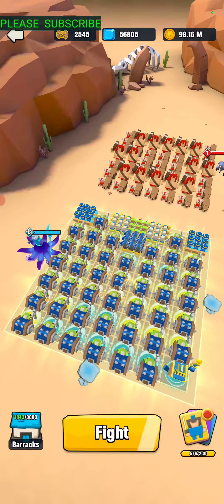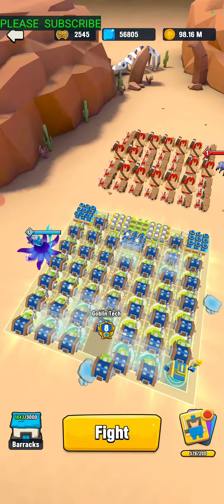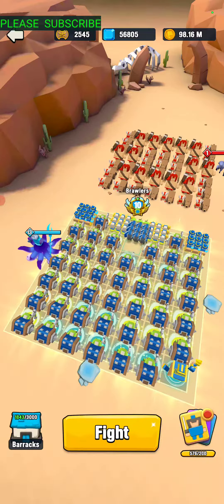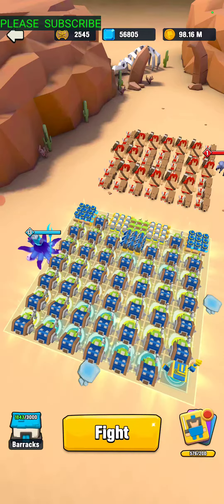I have quite a few level eights on the goblin tech, so if you had all nines it'd be better. I put Kraken on the left-hand side. My pilgrims are nine also, counter in the middle, brawler in the back, and magic apprentices on the sides. That's good for nearly 700 million.